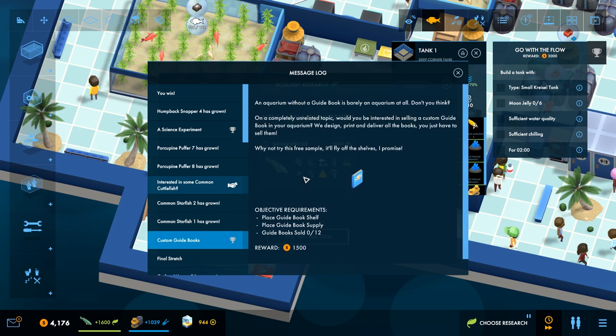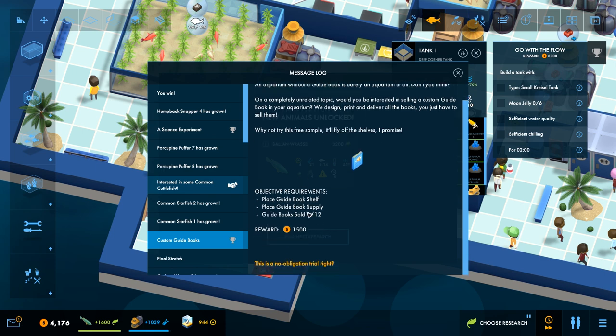Custom guidebooks! So here's how we get the gift shop. An aquarium without a guidebook is barely an aquarium at all, don't you think? On a completely unrelated topic, would you be interested in selling a custom guidebook in your aquarium? We design, print, and deliver all the books - you just have to sell them. So: guidebook shelf, guidebook supply, guidebook sold. Done.